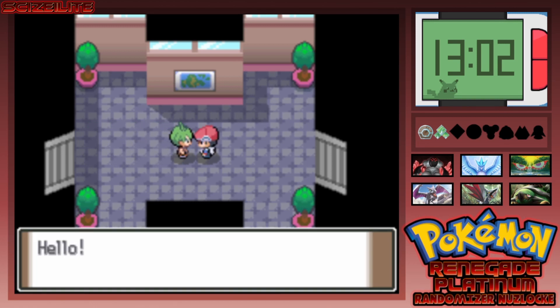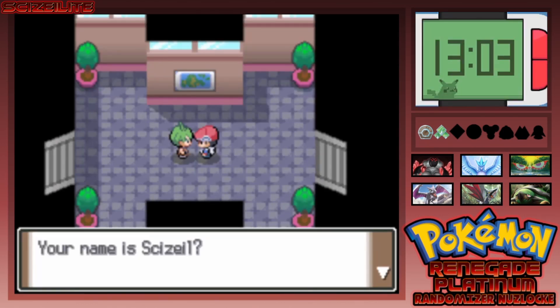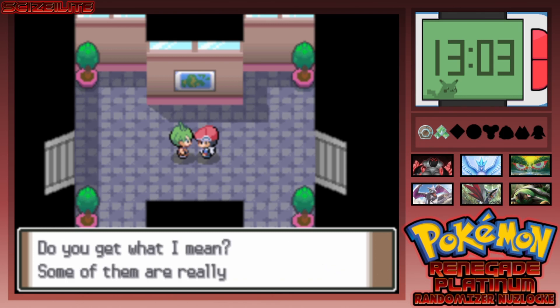Oh — that's not Barry. Why is there an Elite Four member standing next to me? There's no way they're actually going to make me battle him, right? He says: 'Hello, you're a trainer aren't you? Your Pokémon look hurt — let me heal them for you.' I just wasted my potions! He's healing me — does that mean he's going to battle me? His name is Aaron of the Elite Four. He's a huge fan of Bug-type Pokémon.